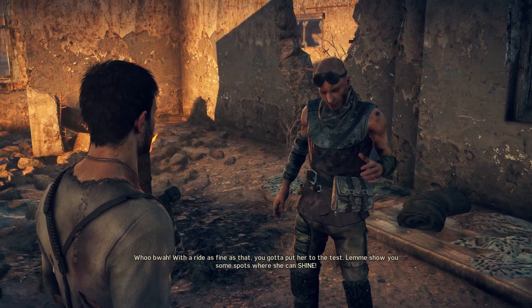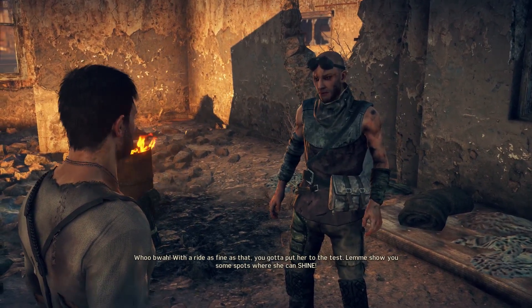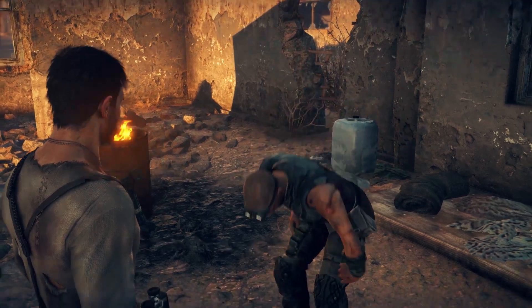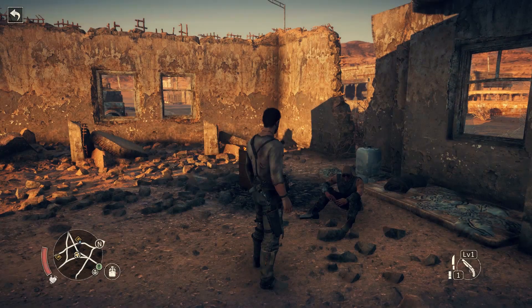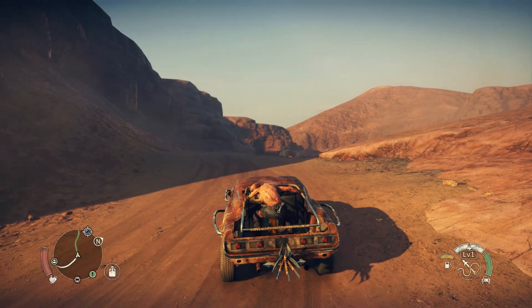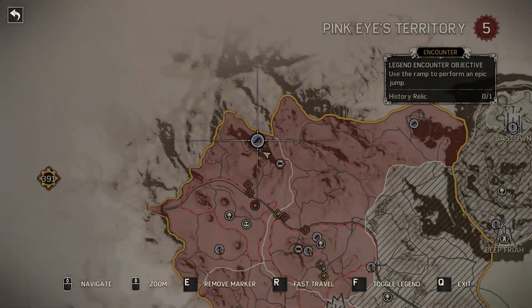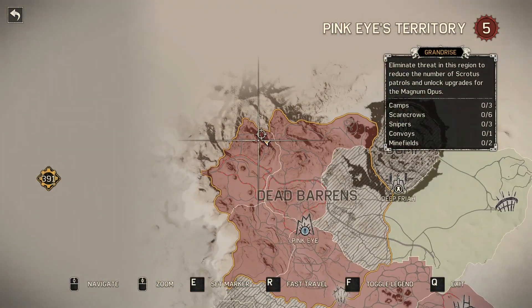With a ride as fine as that you gotta put her to the test — let me show you some spots where she can shine. Then it's the same place where our jump is, just over here on the top of the map.